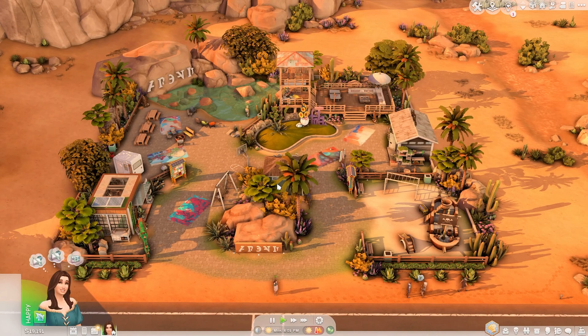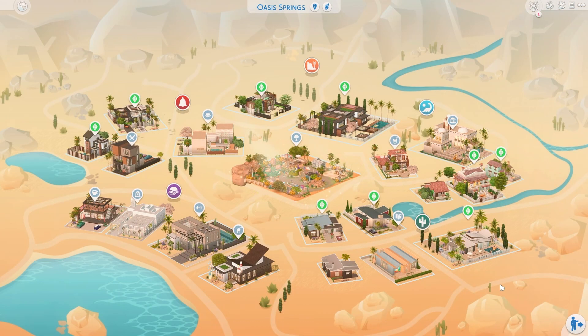We're basically done touring all the builds — I hope you had a great time touring this save file with me. The next one will be Willow Creek, and it's going to be a base-game-only save file. I'll have two versions: one for Willow Creek only and one compiled with previous save files. For Willow Creek, I might ask some of you to help make over the EA default sims, so let me know what you think about that collaboration idea.